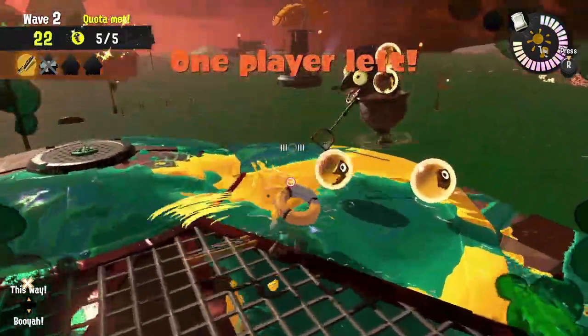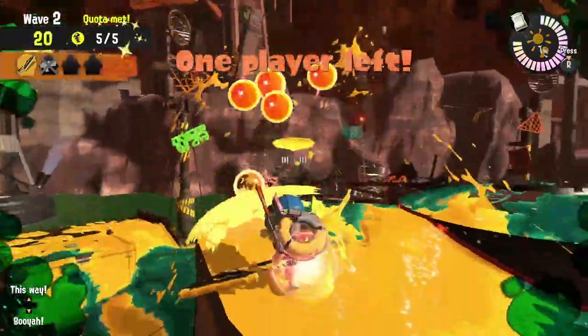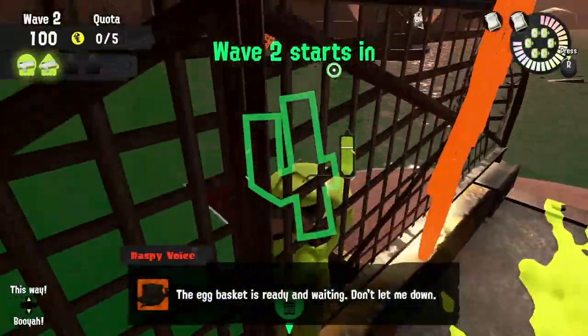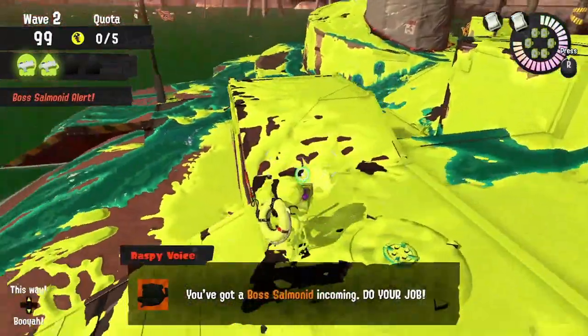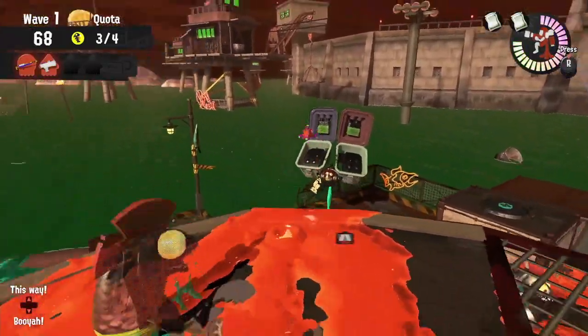Sockeye Station also has plenty of corners to cut. Keep an eye out for them, and if you're on the run, use them to your advantage. The combination of swimming through that tower grate and using walls to get your ink back works fantastically.